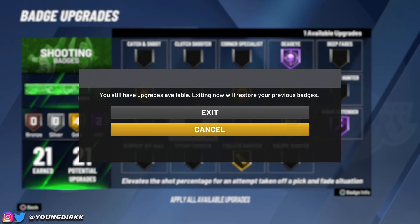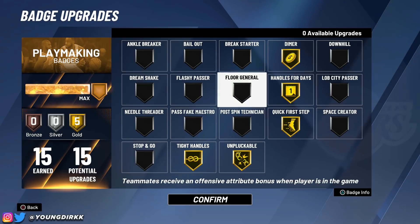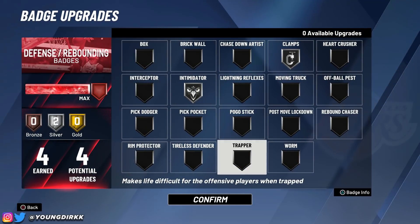For the playmaking badges, just have a variety of these. If I'm using pick and roll, I take off Tight Handles and put on Needle Threader. You can also switch Dimer with Floor General — whatever floats your boat. But the main three you need are Handles for Days, Quick First Step, and Unpluckable. Unpluckable is very, very important because I like to ISO. Ankle Breaker sucks — don't put that on. For defense, just put on Intimidator and Clamps. Put on Pick Dodger if you want, but Intimidator and Clamps is the wave.